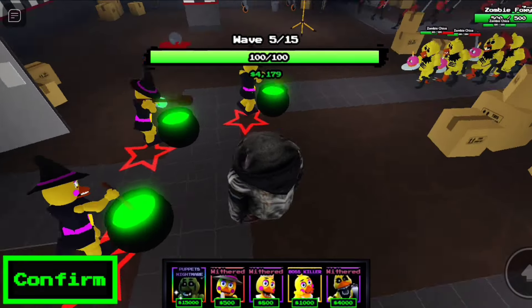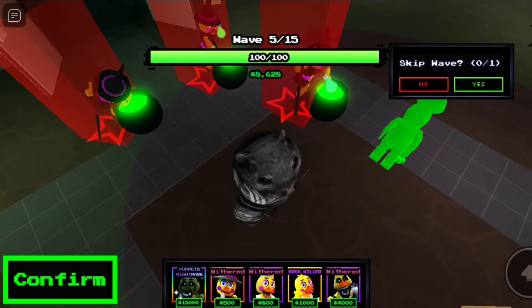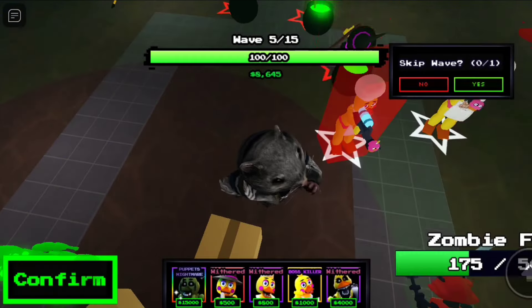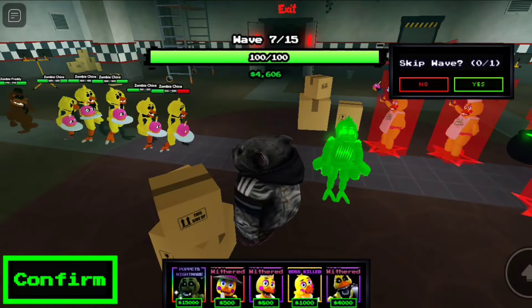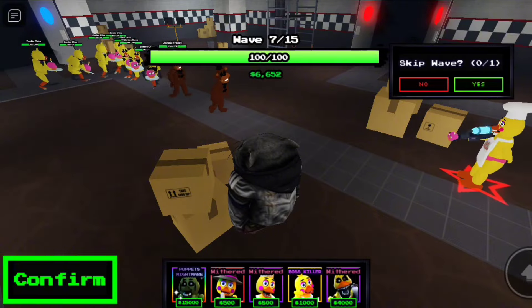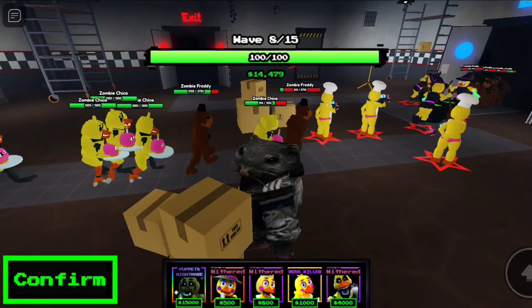We've got our maxed out witch toy Chicas. Let's get baker toy Chicas down — it's just a nice unit. Now should we save up for phantom Chica? Honestly, I've never even used phantom Chica before, so let's save up — I want to use her. Let's skip another wave. Hopefully we don't end up regretting that. We can get our phantom Chica down — just place it right here.